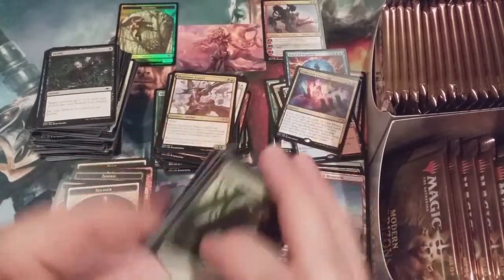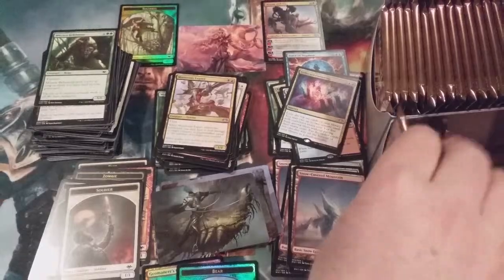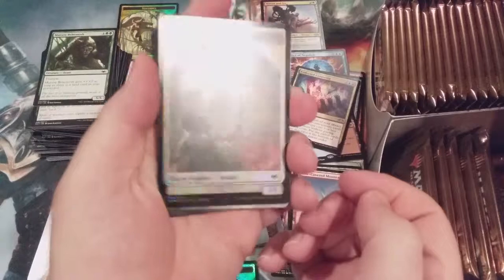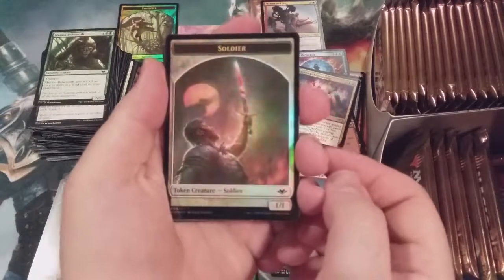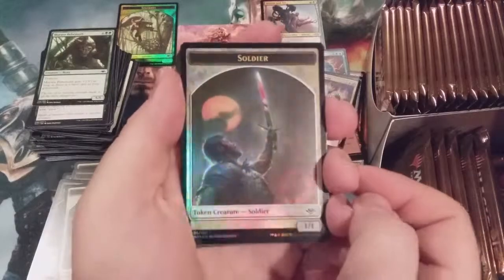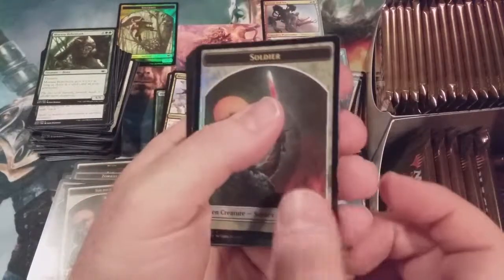This is the one — Lava Dart. Every burn deck I think is just going to love to have that card. Foil soldier token — man, look at how the blood looks foiled on that. That's just awesome.